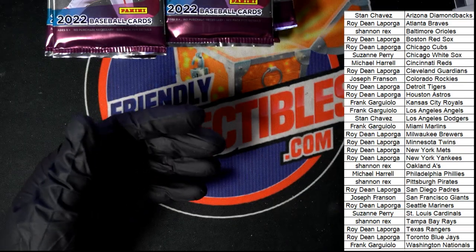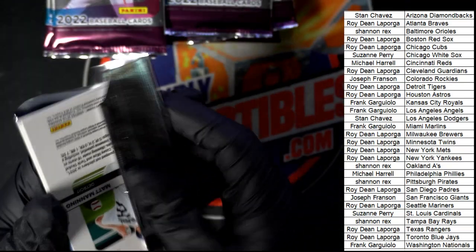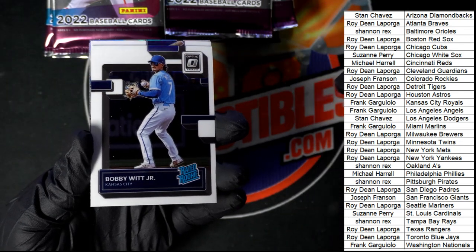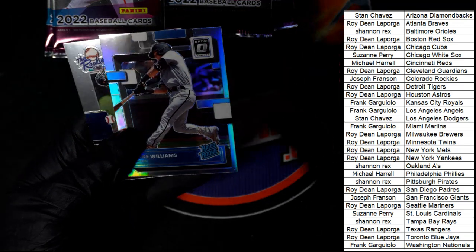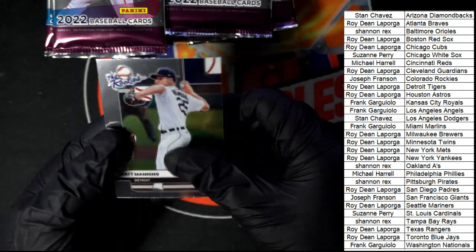There's a Bobby Witt Jr. — there you go, Royals owner! That's a good one to have. Frank, Bobby Witt Jr. Rated Rookie. Luke Williams Prism Rated Rookie card — very nice.